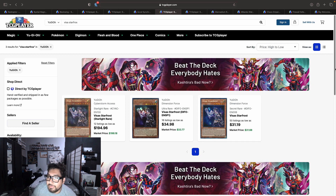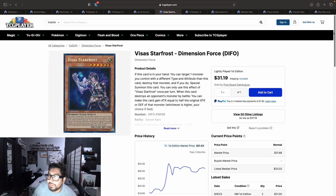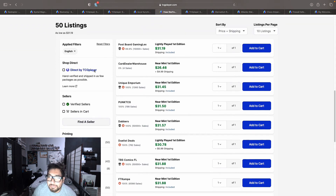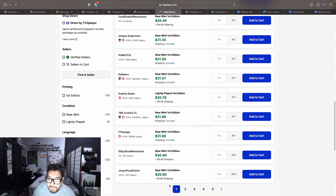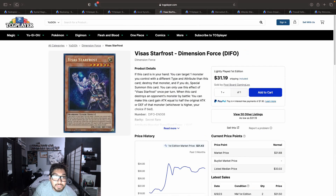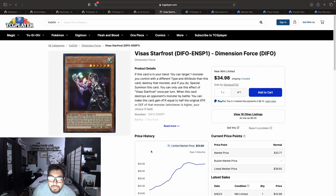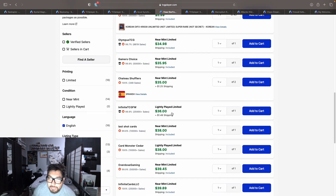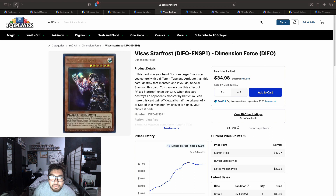Last night we got announced some new Visas Starfrost support in the new set called Age of the Overlord, so I wanted to take a look at Visas Starfrost and see how it's doing — I thought maybe people were going to go in and buy it out again. We have 50 listings on the market. I recall seeing these around the $25–$30 price point; it looks like they're still around there — $31.19, $31.50, $31.88, $31.90, and hitting $32 on the first page for the secret rare versions.